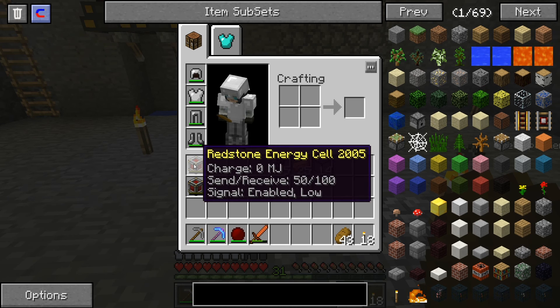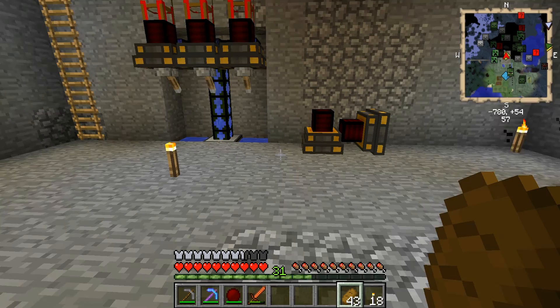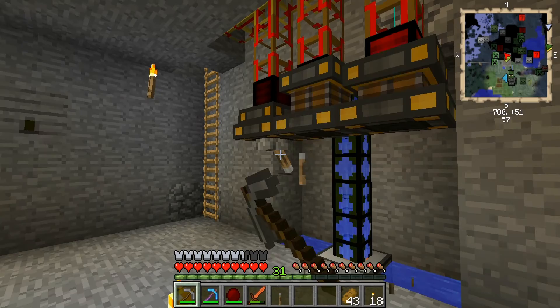Due to my limitations on coal, I don't have a lot, but it should be enough to start charging these redstone energy cells. That's what I want to do, so let's get right into it by dismantling these engines.